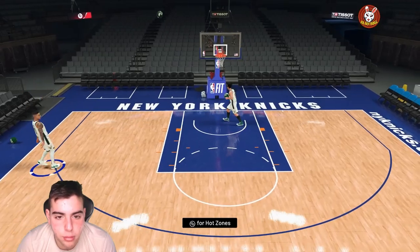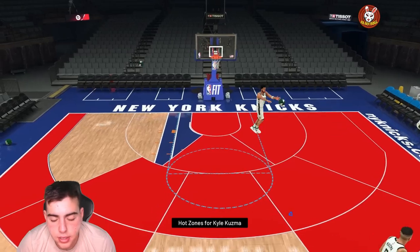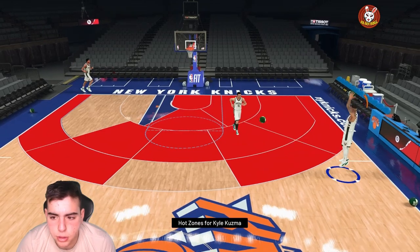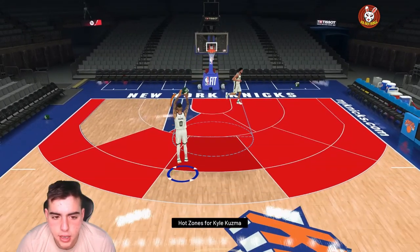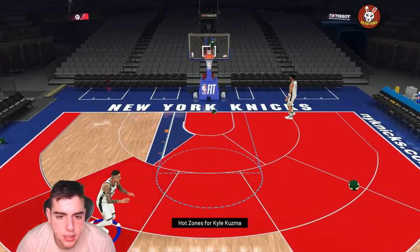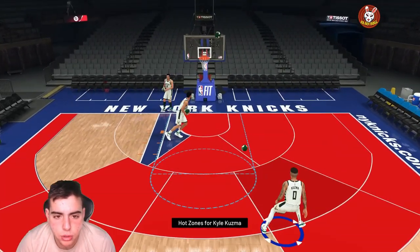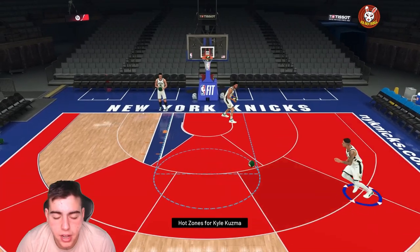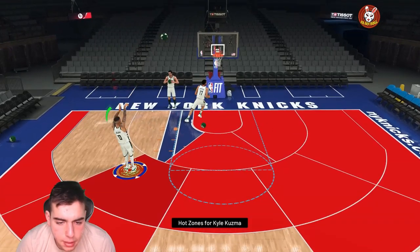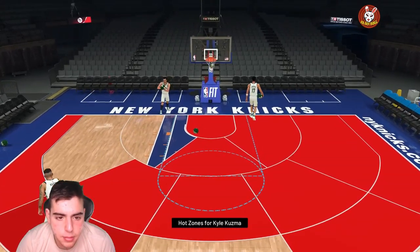I just don't know why they made his defense so bad — they could have made him at least an 80 perimeter D. His hot zones are fire, his fade away is money. Look at his jumper — it's straight cash. He's gonna hit every three. His height might make up for his defense at power forward since they're mostly in the paint.